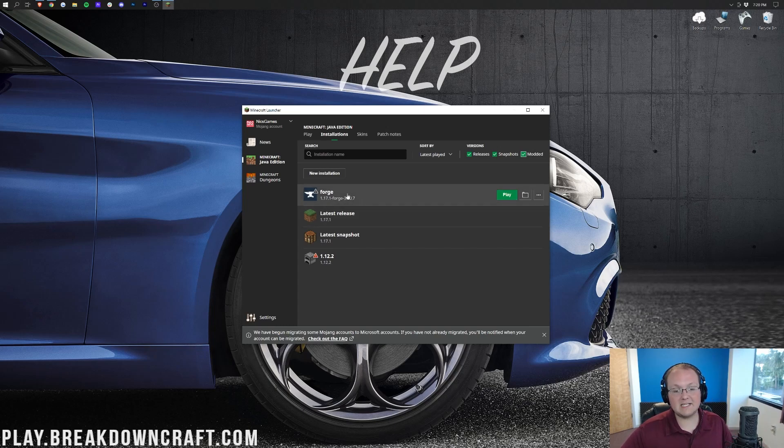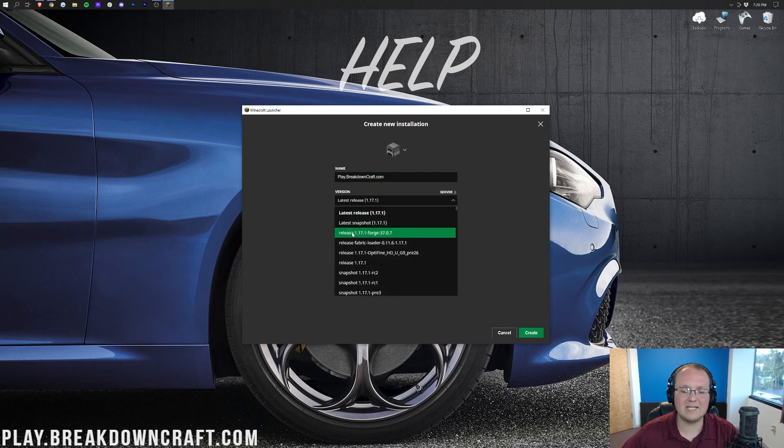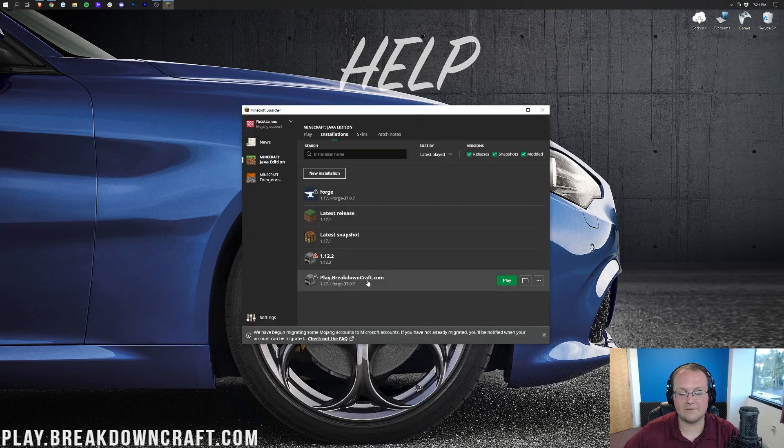If Forge still doesn't appear, click the New Installation button. Name it whatever you like — then click the Version dropdown and scroll down to select Release 1.17.1-forge. As long as it says 1.17.1-forge under Version, you're good. Click the green Create button to save the profile. You can optionally adjust the resolution, but that's not required. Now you'll have a new profile with 1.17.1-forge listed.